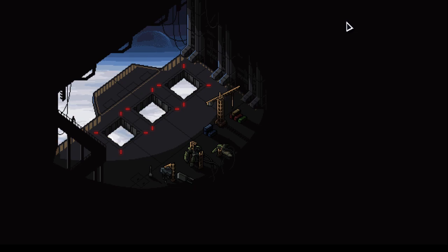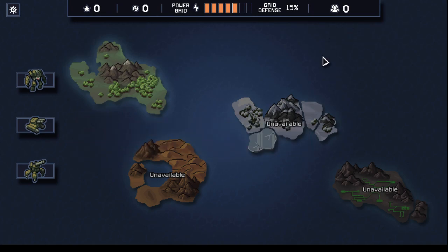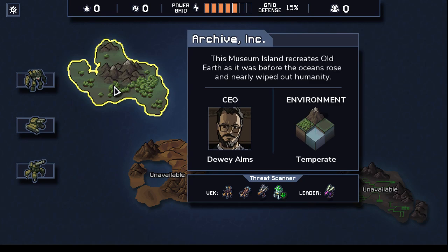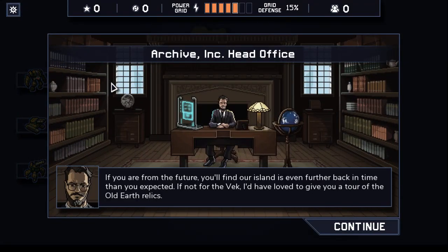We'll learn things this way. No way in hell am I letting the VEC take the islands this time. Let's go to the available island. Oh, this is my loadout or my crew or something. This museum island recreates Old Earth as it was before the oceans rose and nearly wiped out humanity. CEO of Dewey Alms and Temperate Environment. If you're from the future, you'll find that our island is even further back in time than you expected. If not for the VEC, I'd have loved to give you a tour of our Old Earth relics.